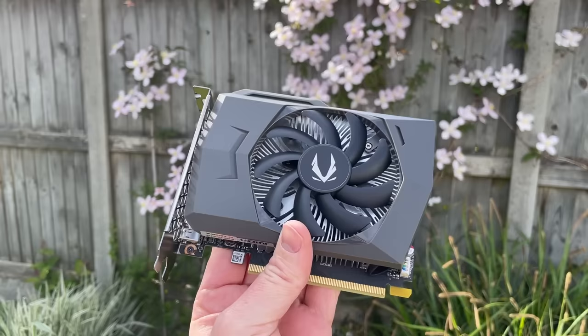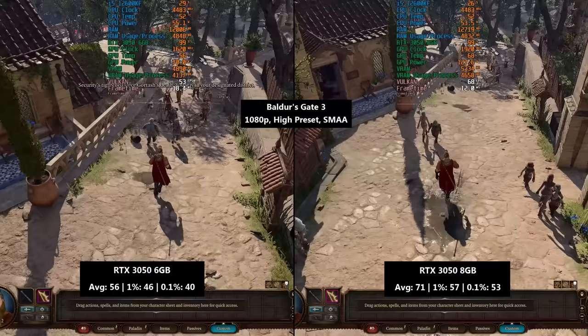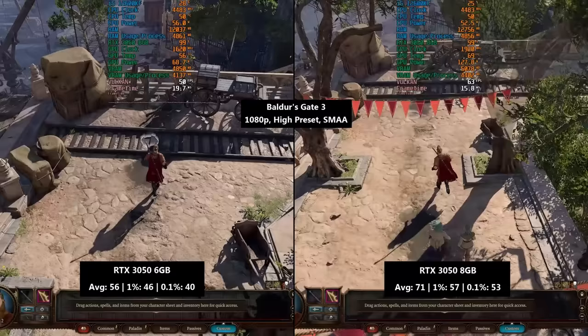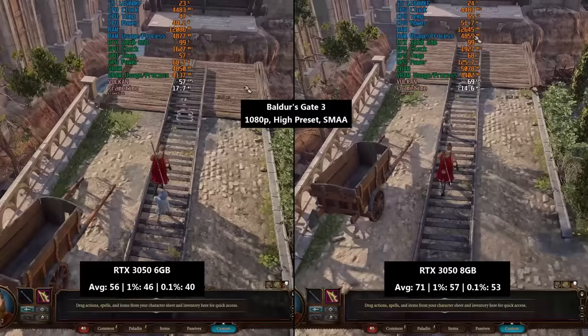With that said, let's see how the old compares to the new and unimproved. First up we have Baldur's Gate 3. All of today's games were played at 1080p, the resolution best suited to both versions of this modern entry-level card. The 6GB 3050 fell just short of 60fps with the high preset here, whereas the 8GB model handled it just fine with over 70fps. We saw 15 frames per second more on average with the older card, with some hefty improvements to the percentile lows as well, which meant a far more consistent experience for the GPU from 2022.